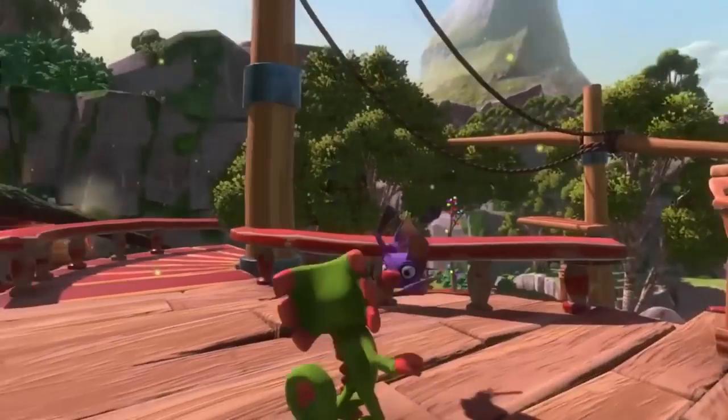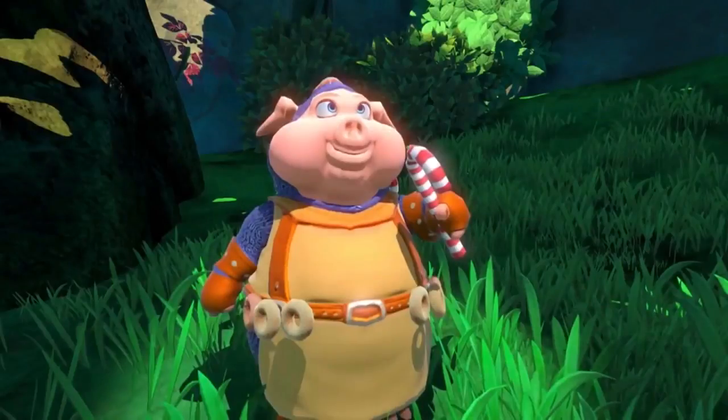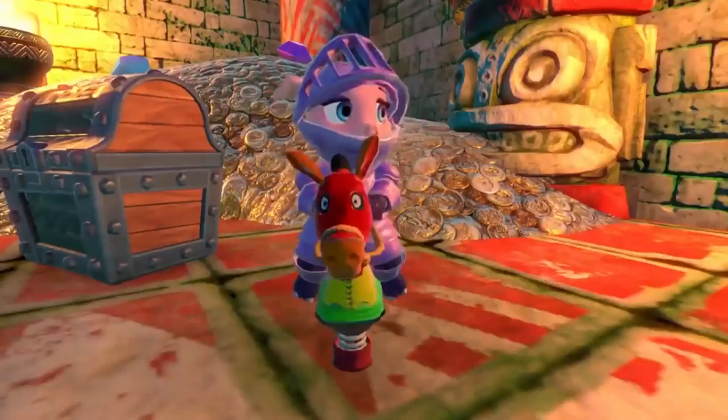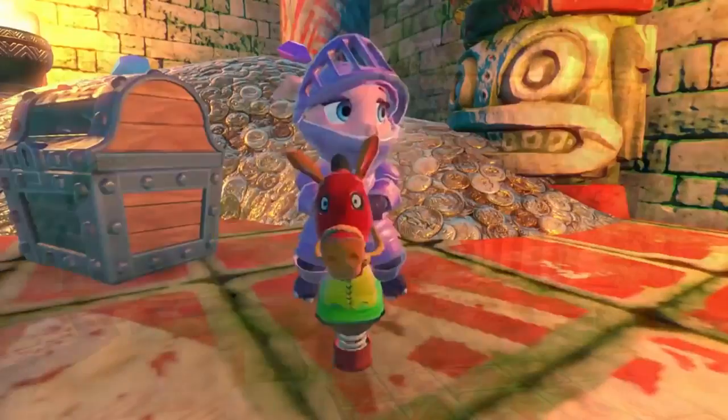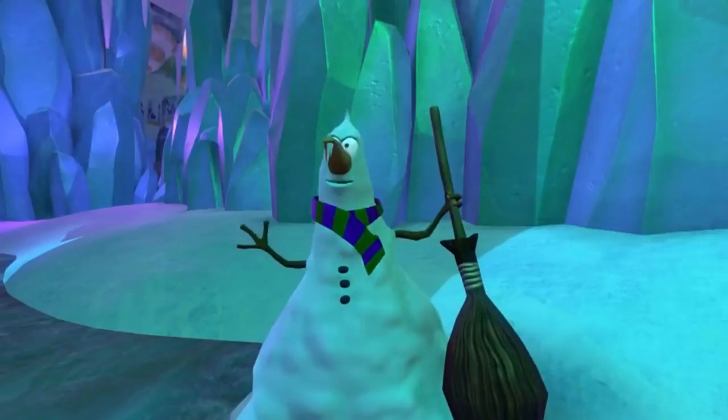We see Yooka and Laylee again - they look adorable. Then we get this non-playable character Sur Leepalot. There's another medieval-style character in the game who goes by the name Lady Leepalot, and I'm guessing she's in Tribal Stack Tropics. Nimble the Cloud. Skeleton Girl - her actual name is Clara. Snowman - his scarf kind of reminds me of Gruntilda's.